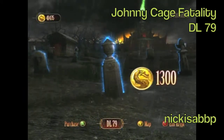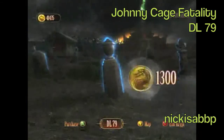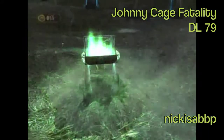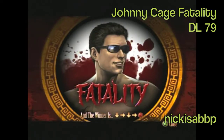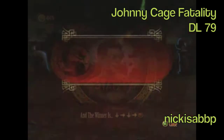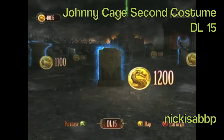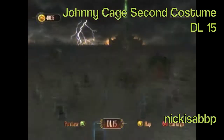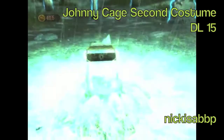Johnny Cage's second fatality is in Deadlands number 79. This one is totally worth getting — he chops your head in half and then hits you with a trophy, like an Oscar trophy. It's called And the Winner Is. Definitely worth finding. His second costume is in Deadlands number 15, and it's pretty much what he's wearing at the beginning of story mode — his suit with the tie undone.